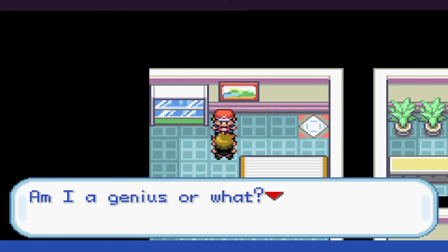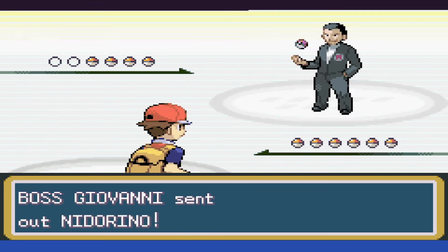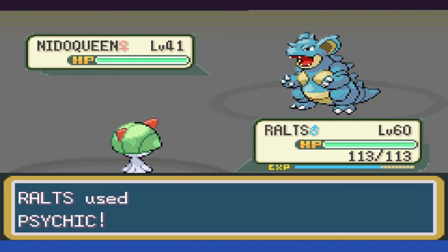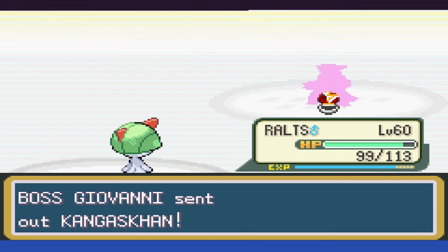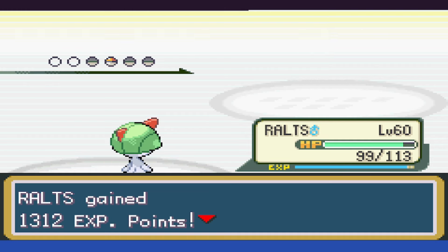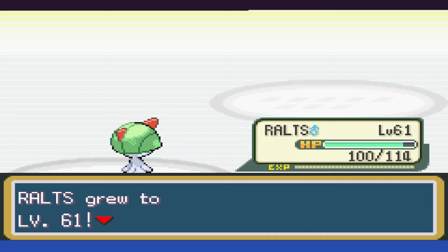Oh, this run is killing me. Giovanni time! Nidorino's first, and we mind melt it with a single Psychic. Nidoqueen is next, and given our level lead, we can take it to a little below half as Double Kick does only a little bit, then take it out the next turn. Kangaskhan is out and we use Psychic, taking it out due to a probably needed critical hit. Next out is Rhyhorn, and we use Psychic, taking it out and winning the battle.